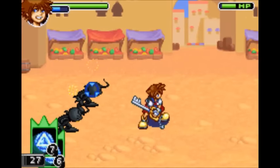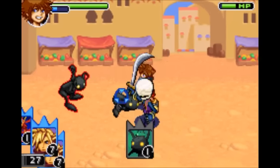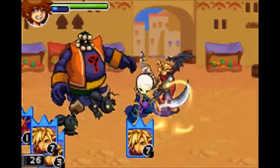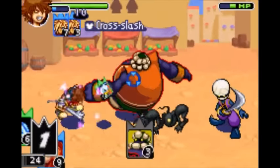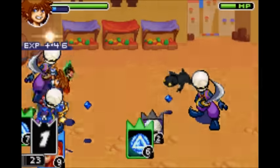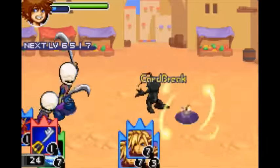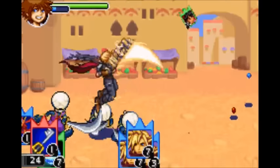Next is what a lot of people consider to be the best summon in this game, and I kind of agree — it's Cloud. When you summon him, he does two slashes to whatever enemies are in front of him, dealing pretty heavy damage. Level up and you get Cross Slash, in which he hits three times. Level him up further and he gets access to Omnislash, in which he starts flying around and then swooping down to hit enemies with his sword three times.